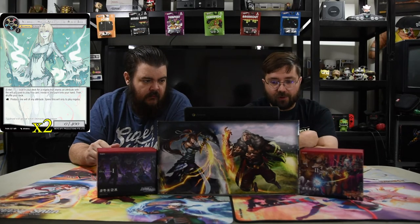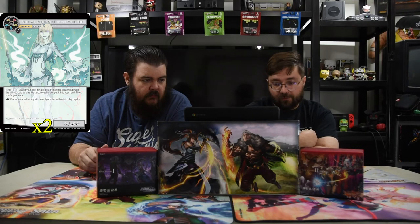Our first resonator is Udrasil, the Spirit of the World Tree. It costs one colorless — any mana you like. Enter: search your deck for a regalia that shares an attribute with the will you paid to play this card, reveal it, put it in your hand, and shuffle your deck. Then tap to produce one will of any attribute, spent only to play regalia. I highly undervalued that card and I was wrong — it's actually extremely good.